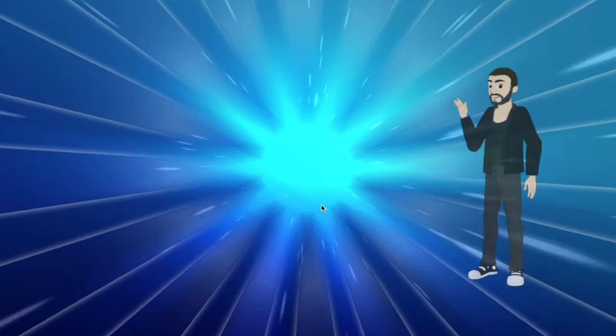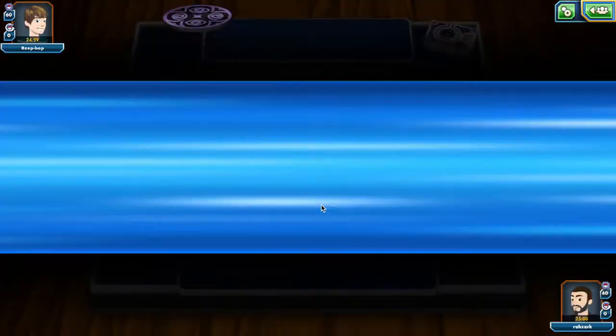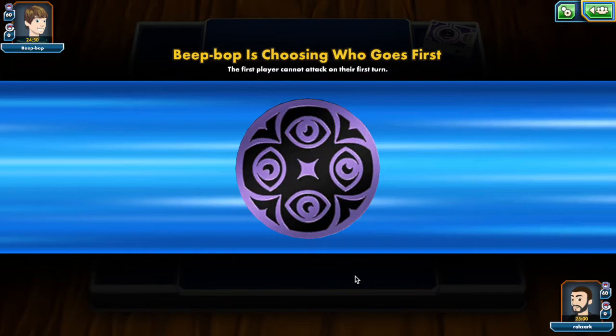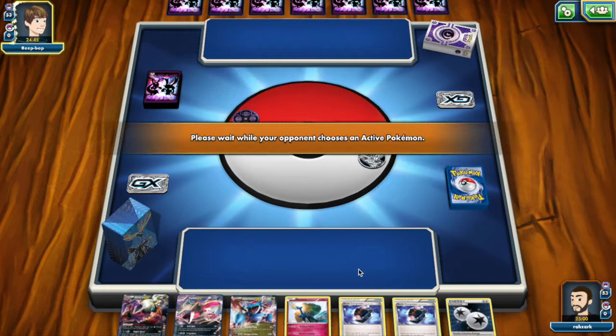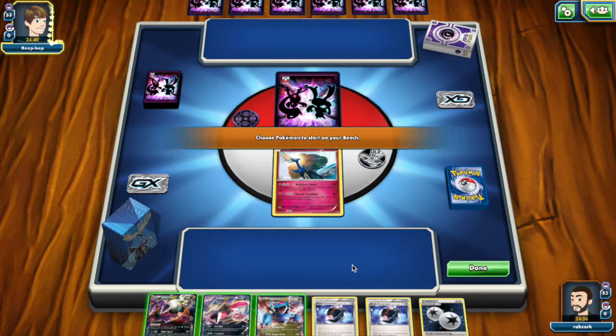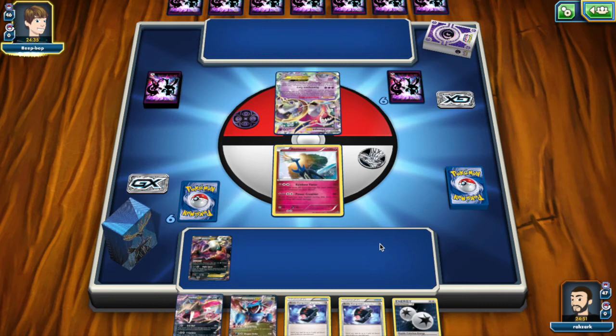Here we go for our second match. Seems like we're playing against a Psychic Colorless deck. Let's see what the opponent is playing — maybe it is Trevenant, which would definitely be a hard matchup. I see a couple of Mewtwo on those sleeves, hopefully it's Mewtwo because we have a way better game against that. I'm going to start with Xerneas. It is possible we manage to attack on the first turn, but this hand isn't quite enough — we need to find card draw. We see a Hoopa, so this is not Trevenant at all.